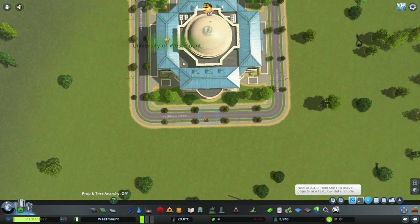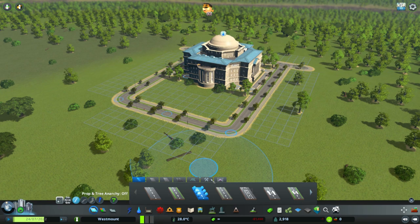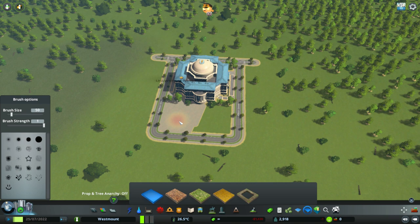Thank you to everyone who pointed out the problem with the upy downy roads - it was using move it on the roads rather than just placing something like that. We'll bear that in mind for the future. Brush size down and we'll paint that bit out there, with a view to making that a nice open plaza area for people to come and sit and chill.